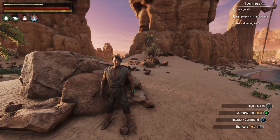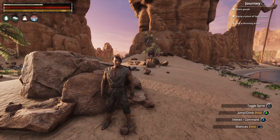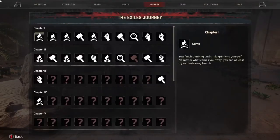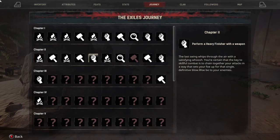Hey everyone, Magic Flying Potato here. We're going to do two journey things for the Chapter 2 journey quest. If you hit your directional pad to the left to open up your journey and come down to Chapter 2, this is where we're going to perform a heavy finisher move with a weapon — you do not need to be in combat to do this.